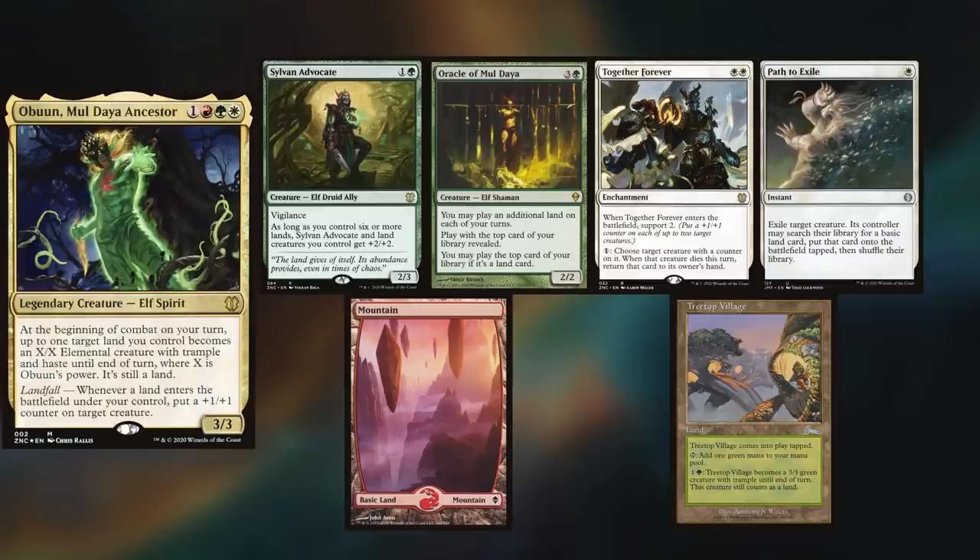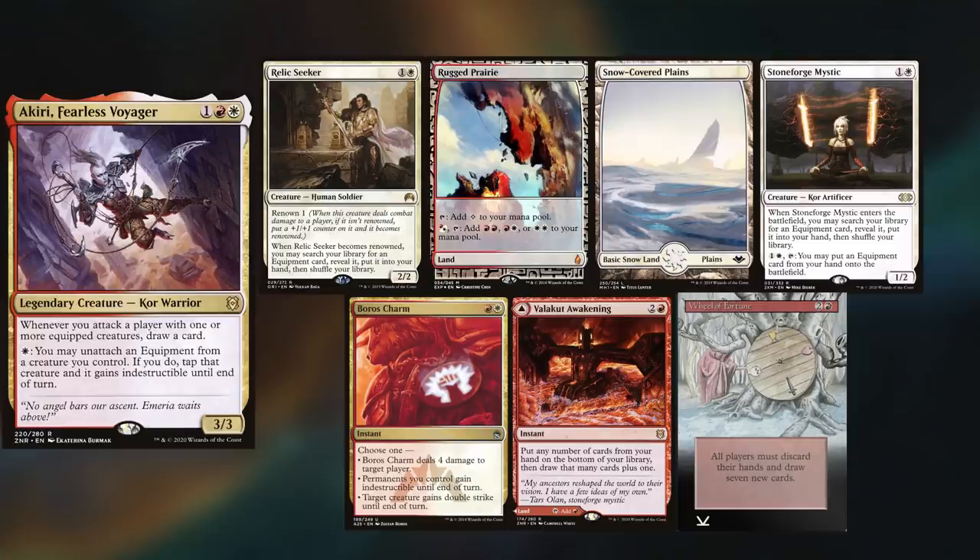Derek is playing Obun, keeping Sylvan Advocate, Oracle of Moldiah, Together Forever, Path to Exile, Mountain, and a Tree Top Village. Chris is playing his Akiri deck again, keeping a Relic Seeker, Rugged Prairie, Snow-Covered Plains, Stoneforge Mystic, Boros Charm, Valakut Awakening, and a Wheel of Fortune.